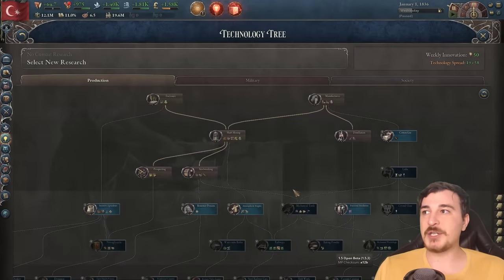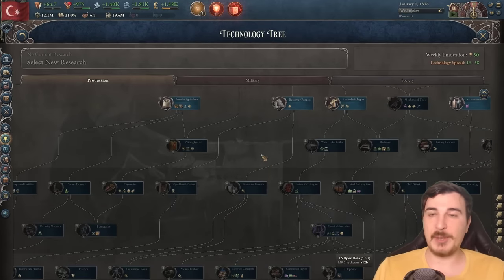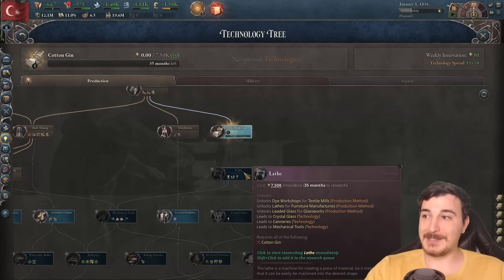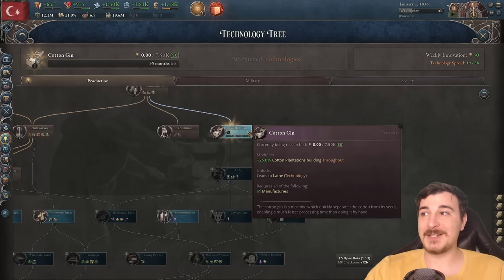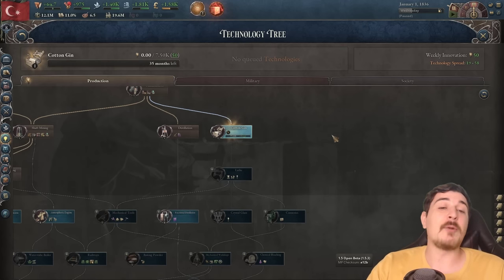Let's go over to our technology. We are pretty far behind with our tech, unfortunately, so we have to catch up with that too if we are to match the Western powers in this campaign. So let's start by getting the cotton gin. It really is very shocking that we don't even have this yet, but it is historical, because the Ottomans were very, very late to catch up with these basic technologies, as they were seen as basic in Western Europe by 1836 anyway.